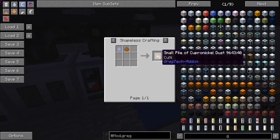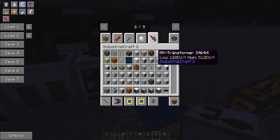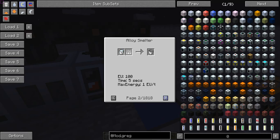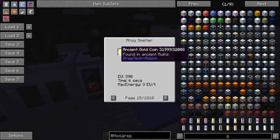Two nickel dust and two copper dust will make enough ingots for one heating coil. Once built, the alloy smelter's GUI lets you put ingots in to alloy them. It can also melt down items into components — for example, iridium reinforced stone melts back into iridium. Some results are a bit odd, like a block of chrome smelting into an iridium ingot.